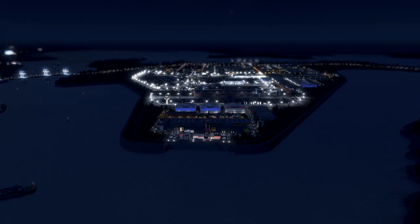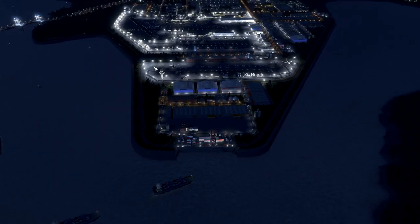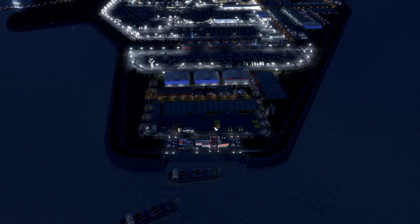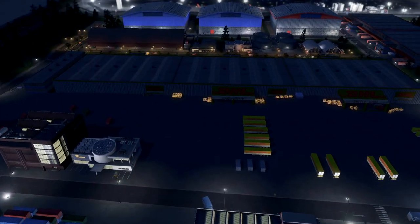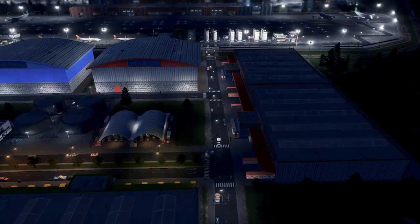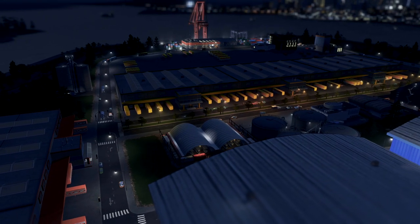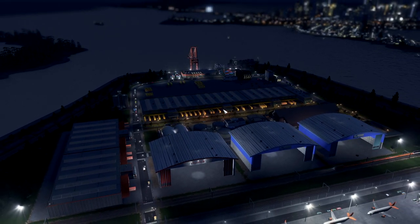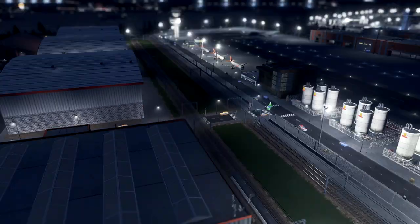Now let's take a look at the port, which is connected with the train station of course. This is the connection all over the place. We have a really good connection with trains — I think I have 5 or 6 stations. Here we have a DHL station where you can take your goods. I wanted to create something unique here; there's a lot of trucks. We have a couple of hangars for the planes, but they are not in use of course. You can see the neat work done here — the trains are moving along.